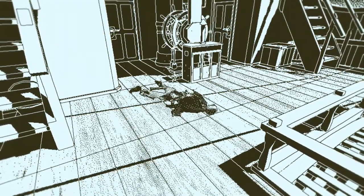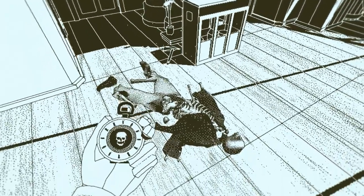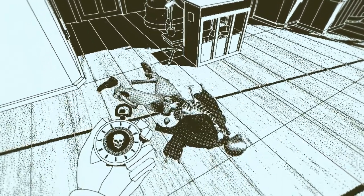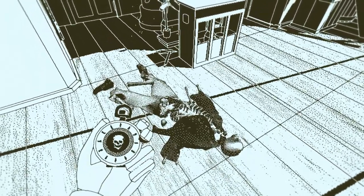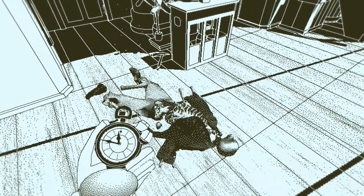Here's the only corpse that's currently accessible at the start of the game. You walk up to it, the pocket watch appears, and you either push space or click the button to activate it and go into the memory.